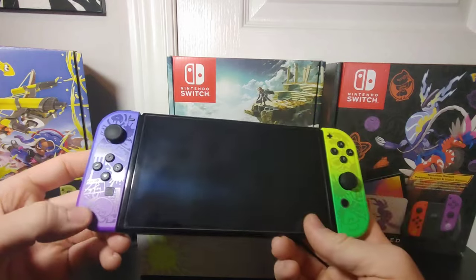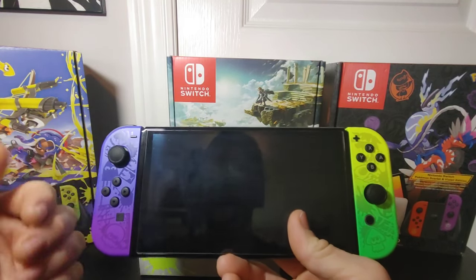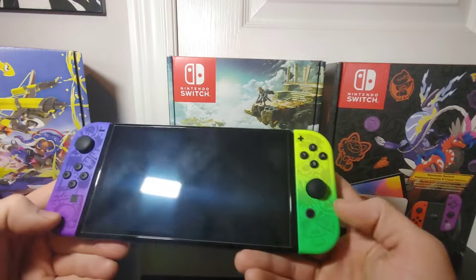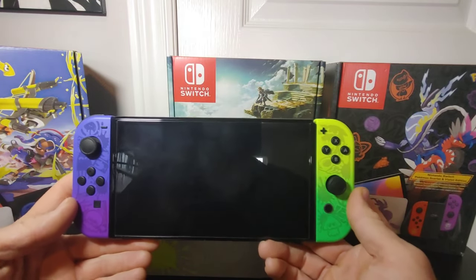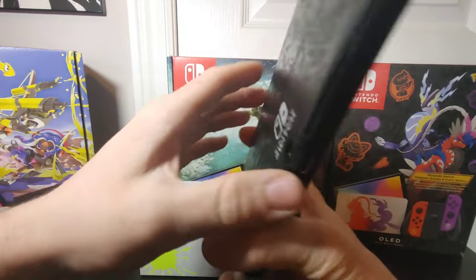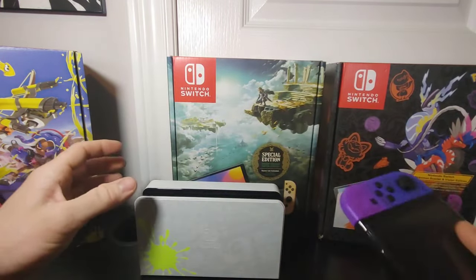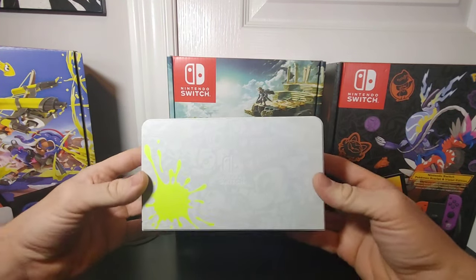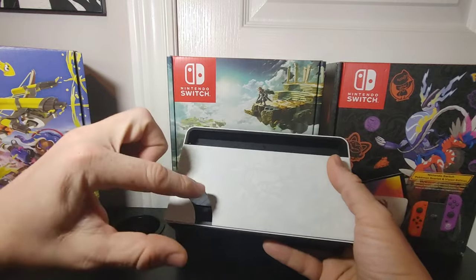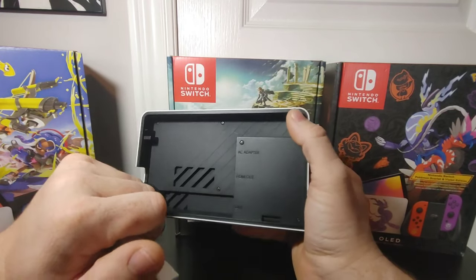Here is the Splatoon OLED edition console. With every OLED console you get the unique color Joy-Cons. With the Splatoon theme, they stick to the paint and fun characters — purple on the left with green/yellow. These are the different colors you would spawn in, and when playing the game you want to paint the arena to your team's color. The back of the console sticks to the Splatoon special edition theme. The dock has a white with paint splatter design, and with the updated dock you get a removable back which lets you plug in your AC adapter, HDMI, and LAN network if needed.